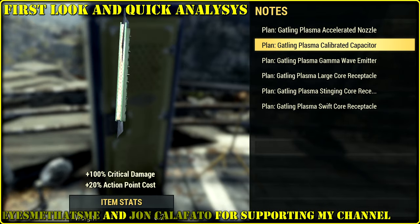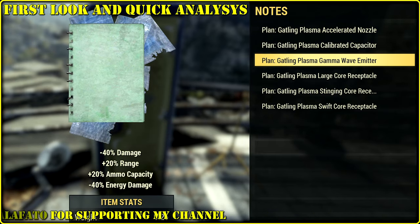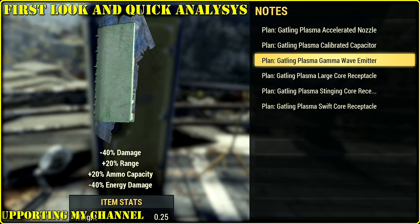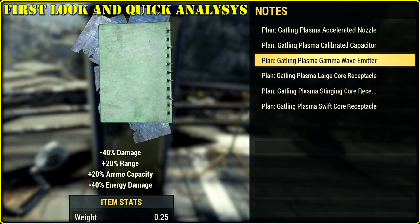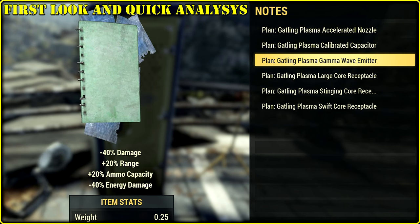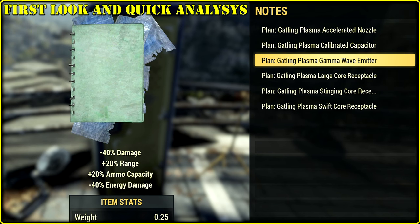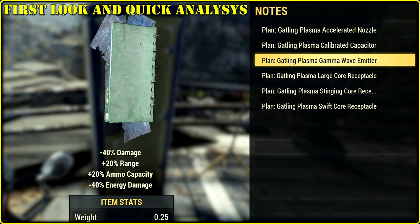Additional crit damage can be a viable option, and later you're gonna see why. The next one is the Gamma Wave Emitter: less damage, more range, more ammo capacity, less energy damage. Did you forget about fire damage? Additional fire damage — in general, Wave Emitter means fire damage.